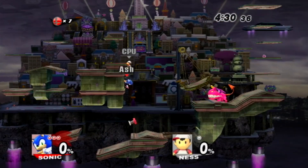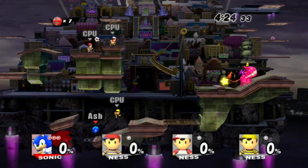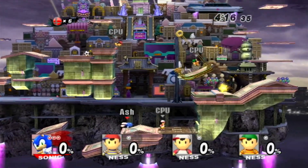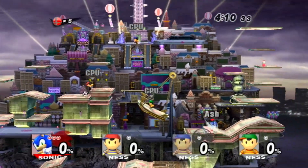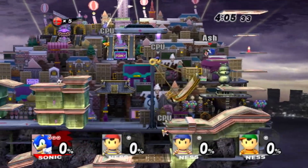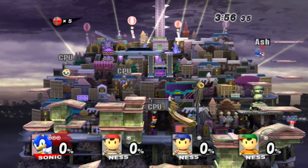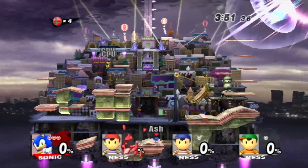His down special is Spin Charge, which is charged by spamming the B button. It doesn't jump at the beginning, and you jump out differently than with the side special. Sonic's side and down special moves are very similar — I've never really been able to figure out the main difference myself, but the more you know.